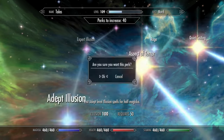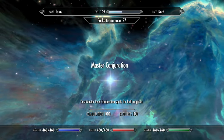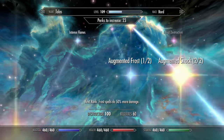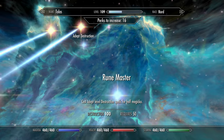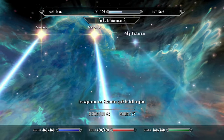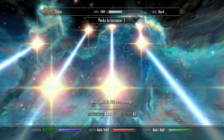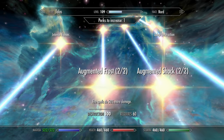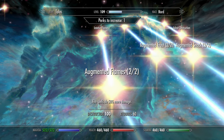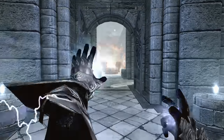We can get every perk in Restoration except the very last one — it's at 93. When you have Augmented Shock and Augmented Flames, that Arcane Accessories spell I mentioned, on top of the boost from Fear spells in Illusion, makes it do 168 damage per hand — and it costs nothing to cast. This electric fireball explosion wipes out a Legendary Dragon in no time.